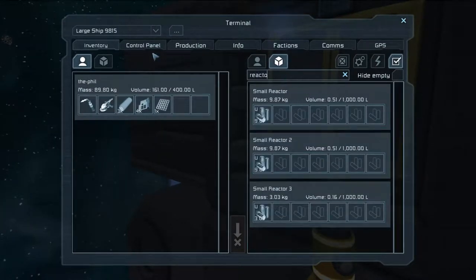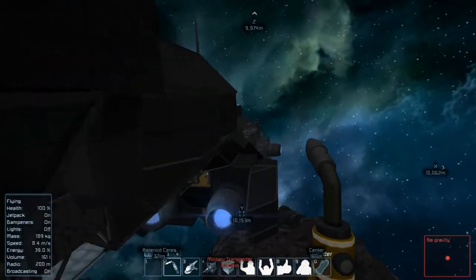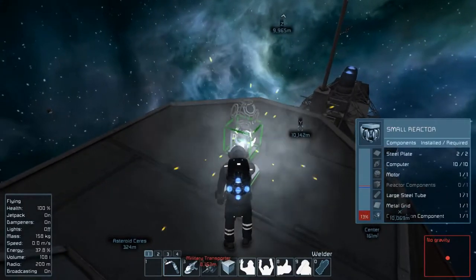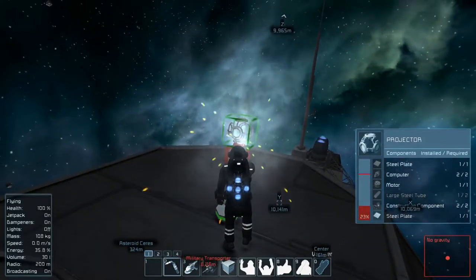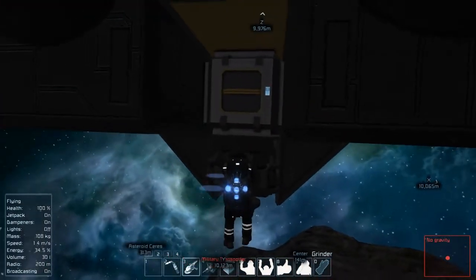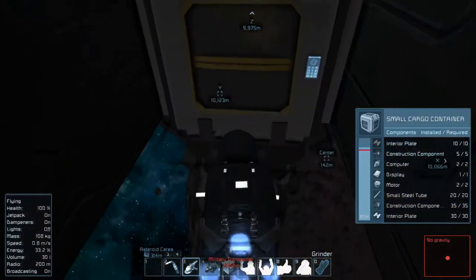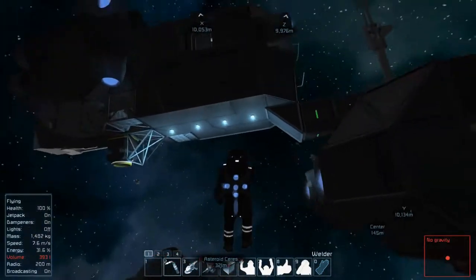We're going to need a reactor — it doesn't look like we got the material to make them, but we got plenty of reactor pieces down there. We'll put a few pieces into this and go grind one of those up really quick. The large reactors give a hundred reactor components and we just need one, so we'll be able to get everything we need. Let's go ahead and remove the uranium out of one of these reactors, and whichever one goes offline we'll take that one out. Now we have plenty of components to put all this stuff together.